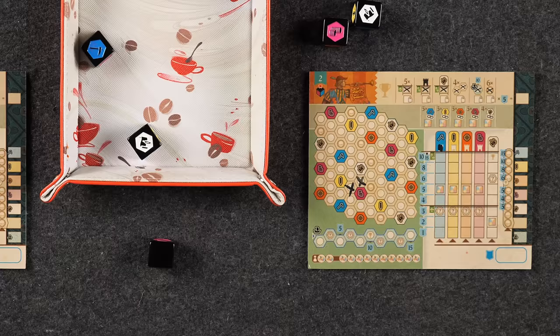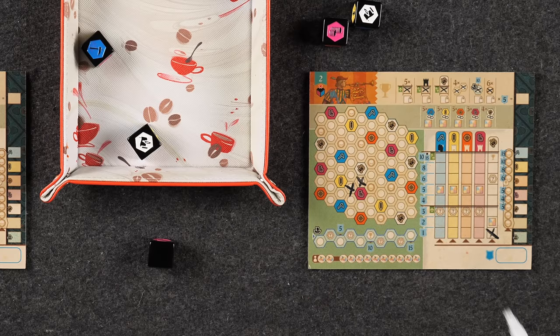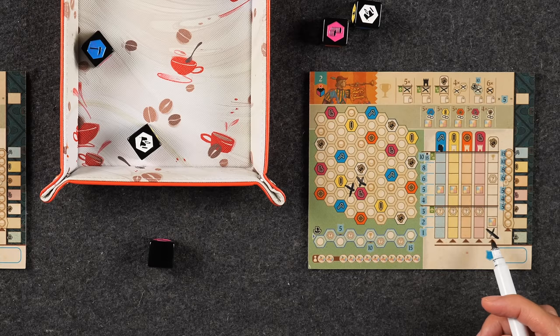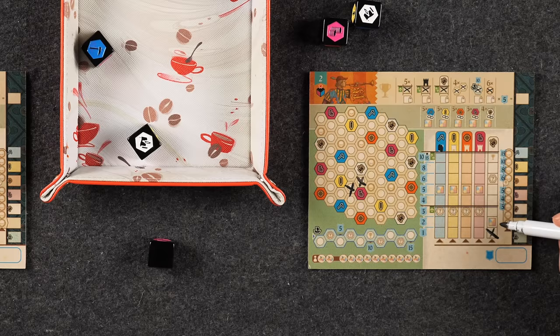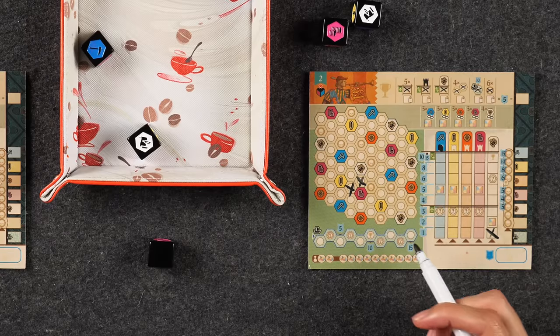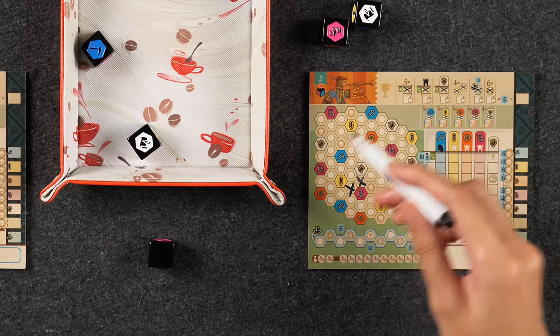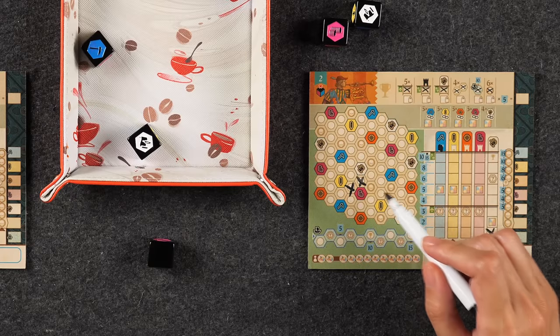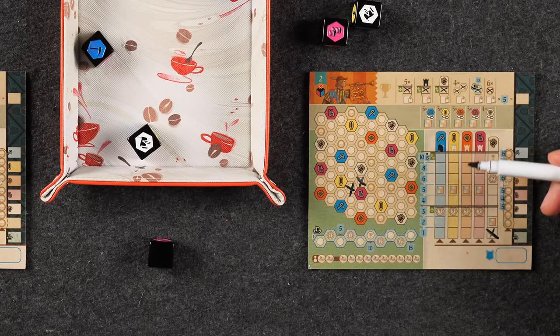Anytime you score for a town, you mark off the bottommost available space in its success track. The five different tracks also show bonuses — anytime you cross off a bonus, you get to take it immediately. One bonus type lets you cross off an additional space on one of the five success tracks of your choice. The other bonus lets you immediately cross off any empty field on the board. Even after scoring a town, you can score it again in the future, just with a different group.